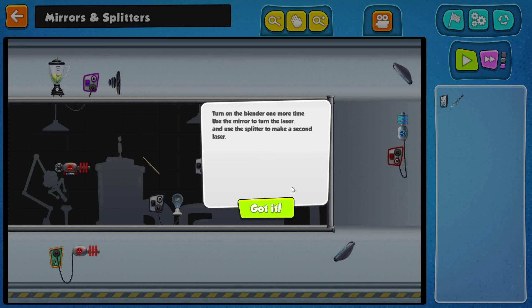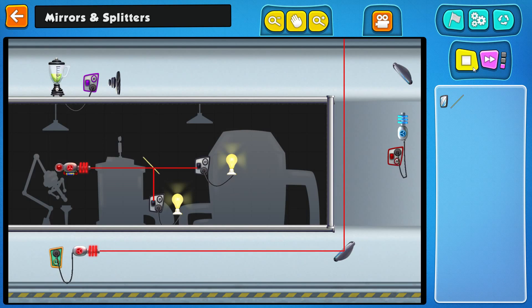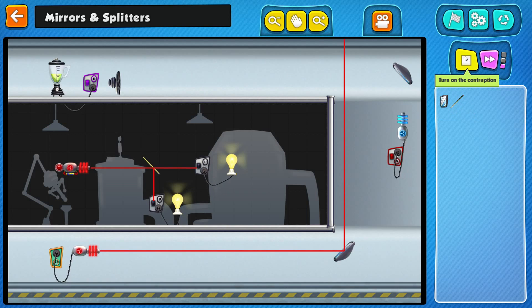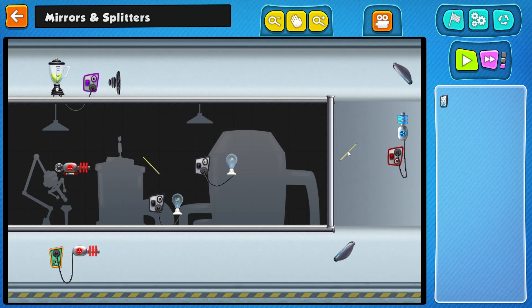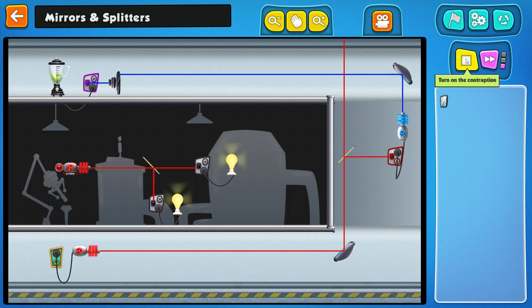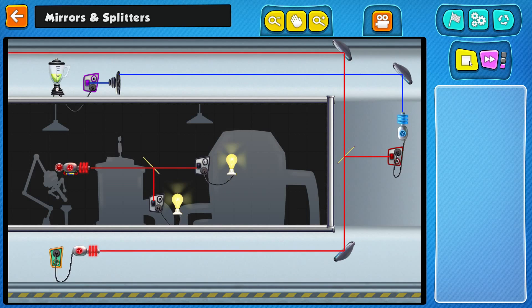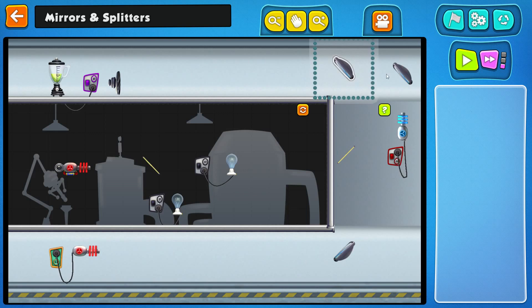Turn on the blender one more time. Use the mirror to turn the laser and use the splitter to make a second laser. What the hell is the splitter? Laser splitter? Holy shit, this is new. So I guess I need to split this here and then beam it up. Something is not right — I need the red as well. That's how we got it. Is the mirror transparent? No, of course not.